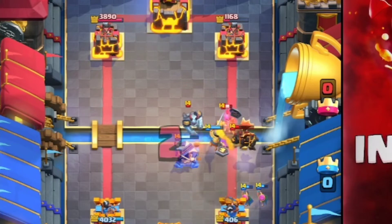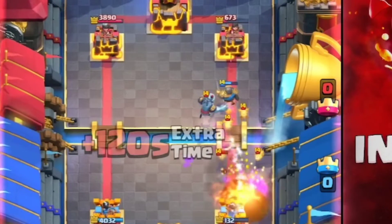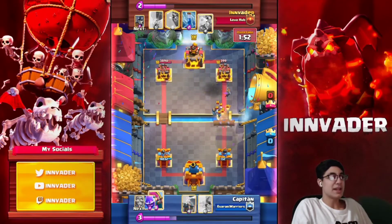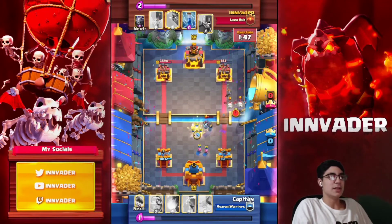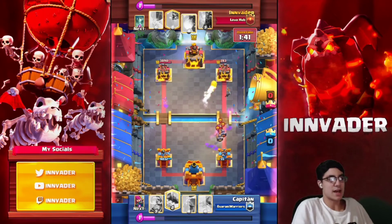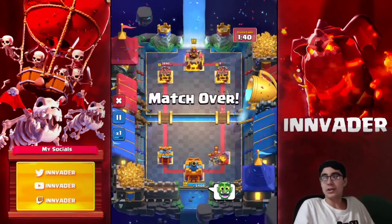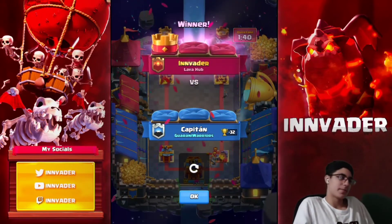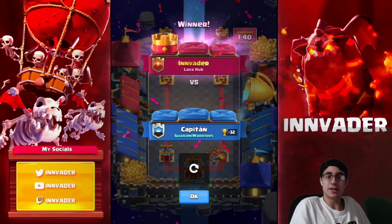All we want to do here is take out this Expo — that's our only goal. All we need is a Fireball. The match got a little intense, but it's pretty simple from here on out. He has a fast cycle but he can't cycle that fast; he needs a whole other Fireball and Log. So we just go with the cheapest cycle cards: Guards, Skeleton Reigns, Zap. He was low on elixir so we didn't even need to use the Zap because he couldn't defend the Guards. Very good matchup — that's played by the book, and that's how most Expo matchups are going to go if you stick to these rules.